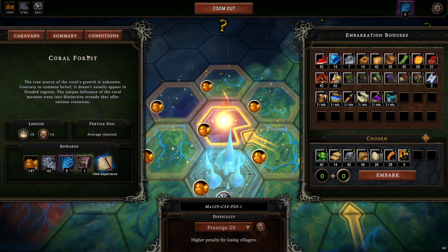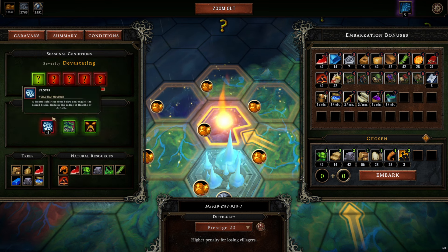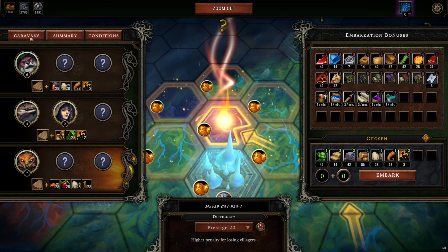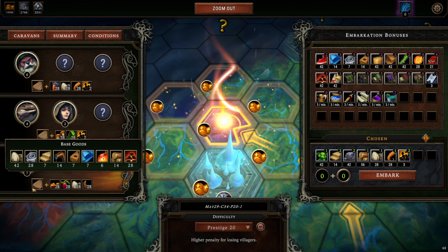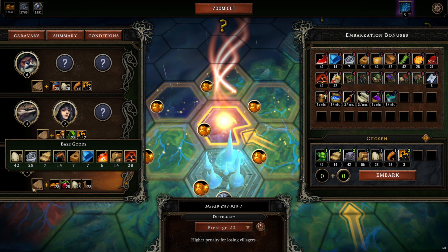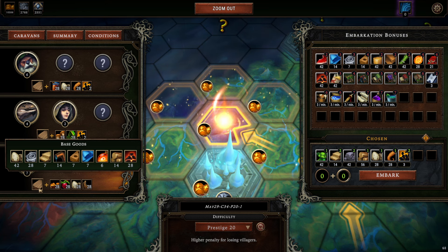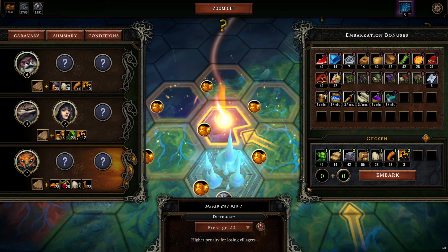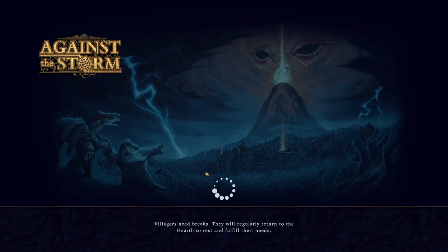Alright, let's do this. Special ability — Coral Forest. We're doing Frost, so the radius for the hearth is reduced by three. We're gonna do the Foxes with three extra people, so ten. These are the starting resources — base goods plus a total of seven different food items. We're not taking the farm, hopefully that will last us for quite a bit. We also have water skins.